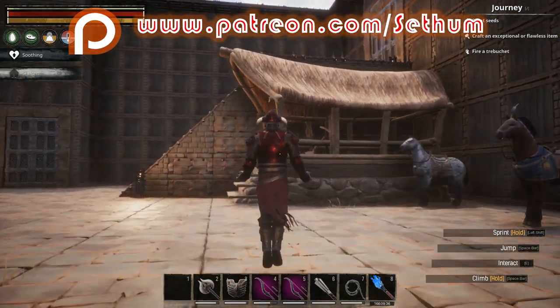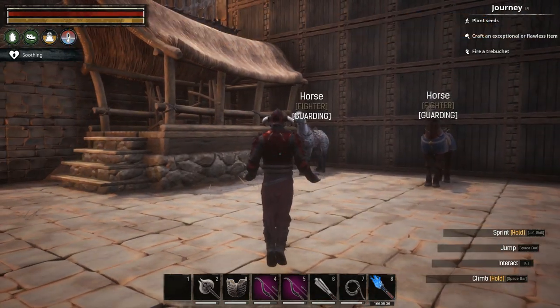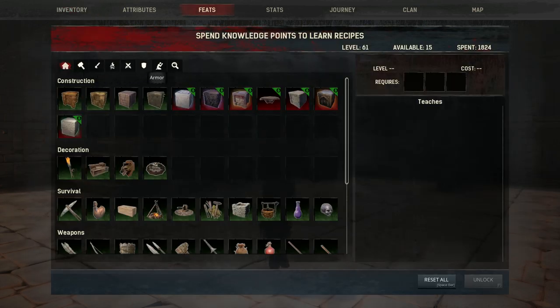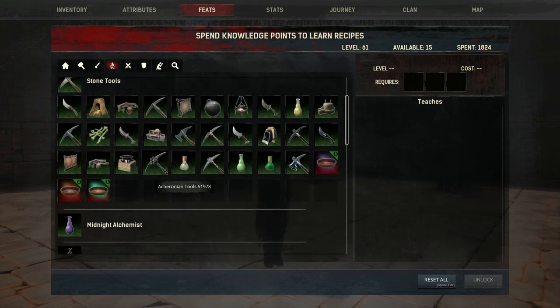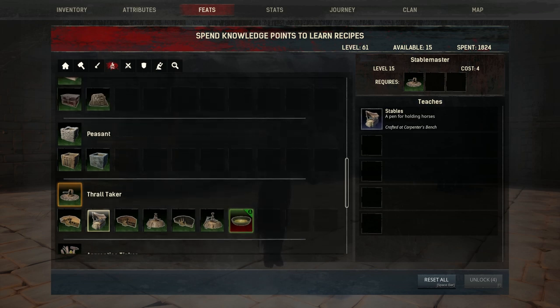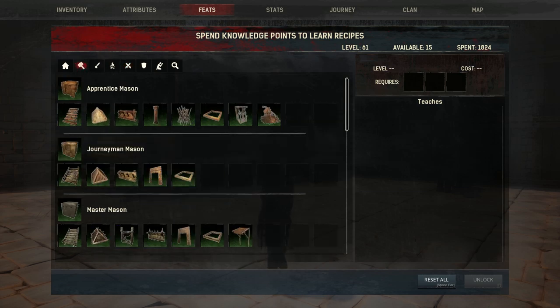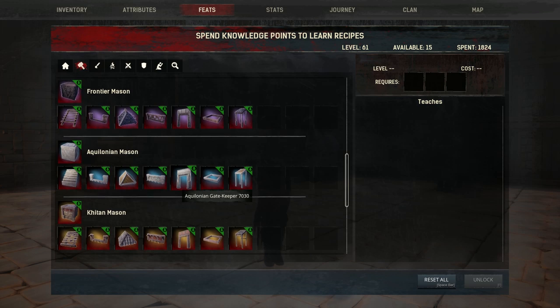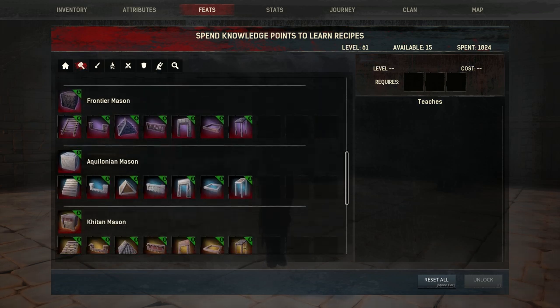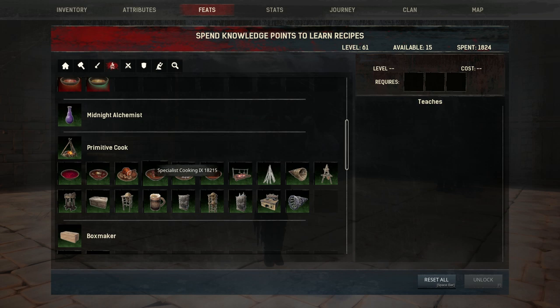Over here you can see that I've got three horses, all with different saddles. First thing you need to know before we get into getting the horses is that you will need several requirements in order to actually ride a horse. You will need to craft a stables, which you can unlock at level 15 in your feats — it comes under thrall taker. You'll also need to be able to craft the saddles, which you can unlock at level 20. You can add an armorer, which will decrease the amount of resources required to craft a saddle. The better the armorer, the less it will cost you to make a saddle.